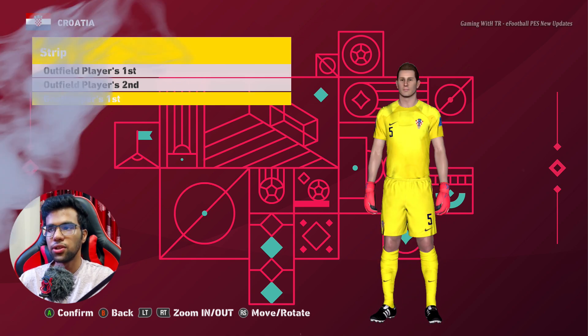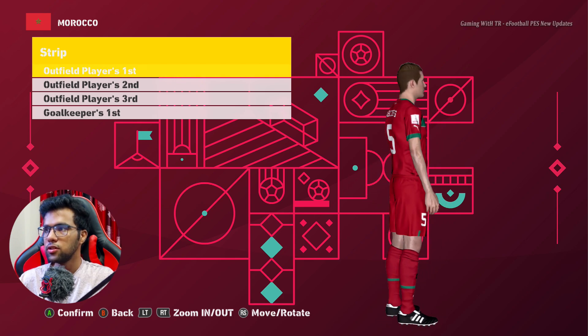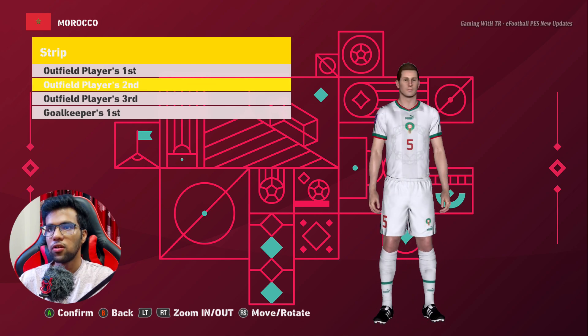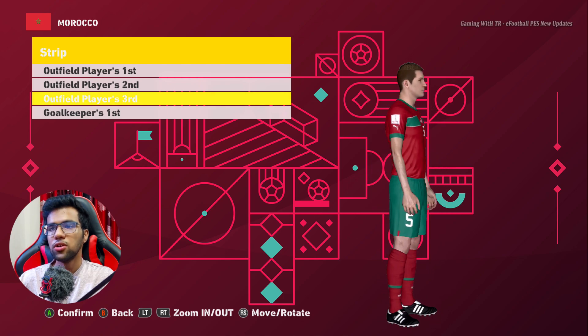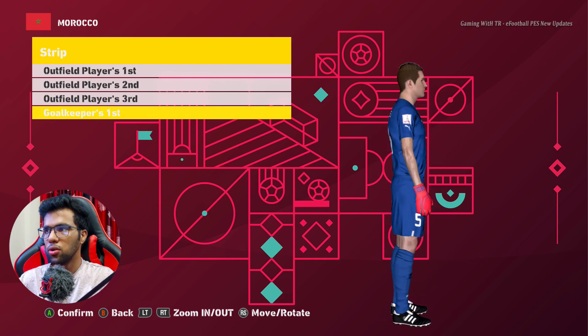Here is Morocco. This is the home jersey, this is the away jersey, this is the third jersey, and this is the goalkeeper jersey — oh, it's pretty cool!